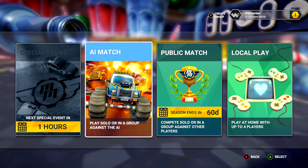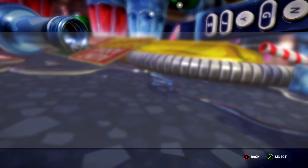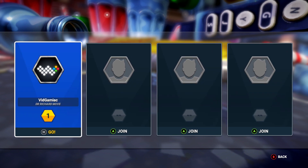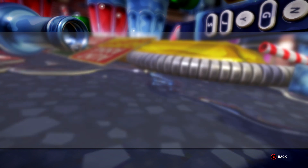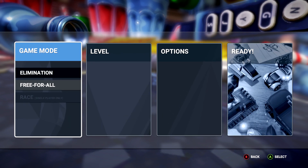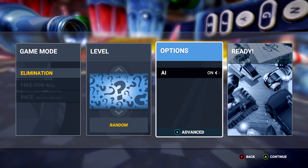I'm going to recommend that you do this in local play with two controllers as it's going to make things super duper easy. So grab a second controller, plug that in alongside your first controller and make sure you have both joined in. Once you have that, we're going to set up the rules. Obviously this has to be done in elimination. You can do whatever you want — make sure you turn off AI so it's going to just be us and our second controller.